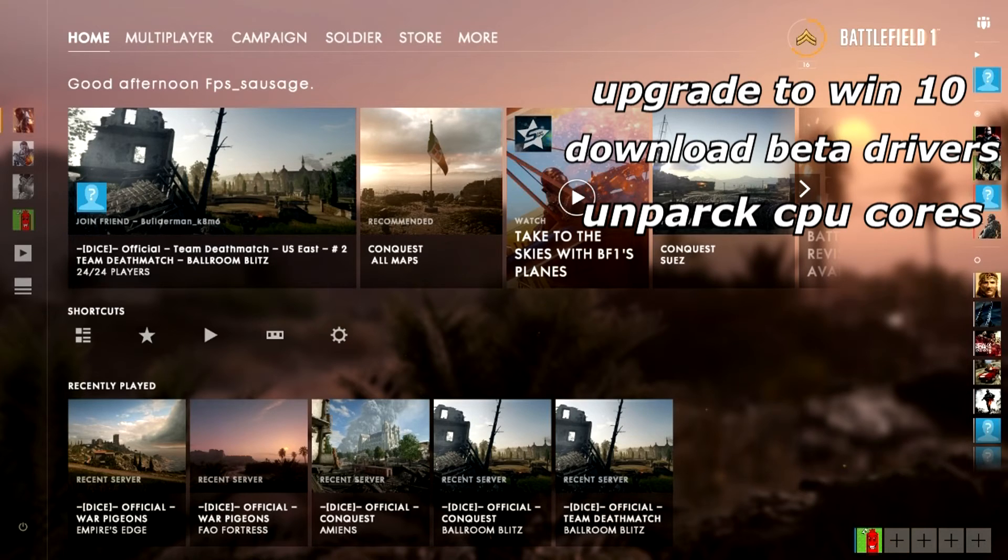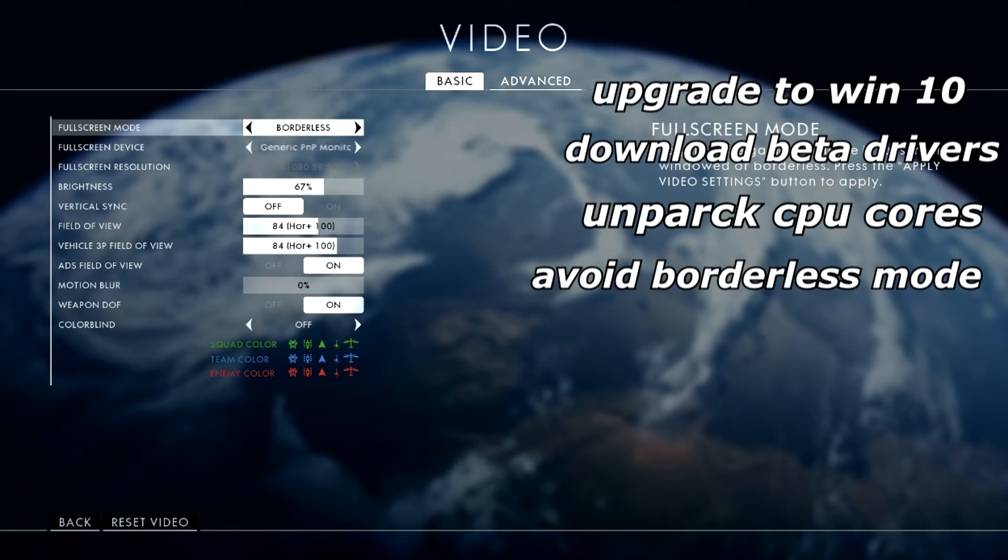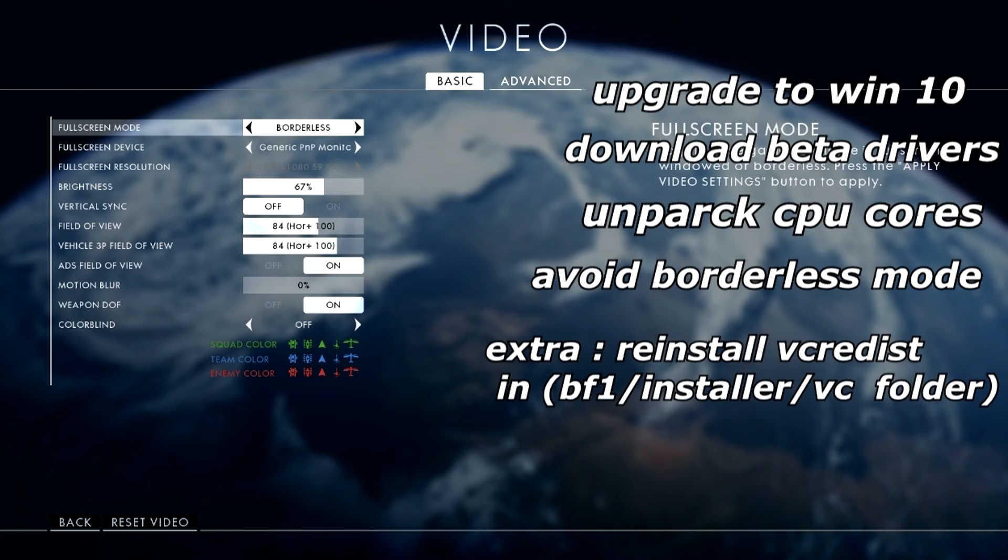Another thing — and this works for pretty much every other game too — when you set your full screen mode to borderless, what borderless does is enable triple buffering. Triple buffering means 25 to 30% off your GPU juice, and you don't want that. It gets rid of screen tearing by enabling triple buffering, but at the same time it uses more GPU power, which degrades game performance. So stay away from borderless. I know it's convenient if you're always tabbing out, but it's bad for the frame rate. You want to go full screen — full screen will give you at least 15 to 20 FPS more.